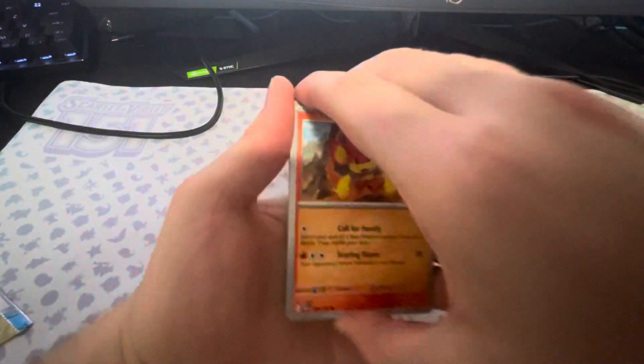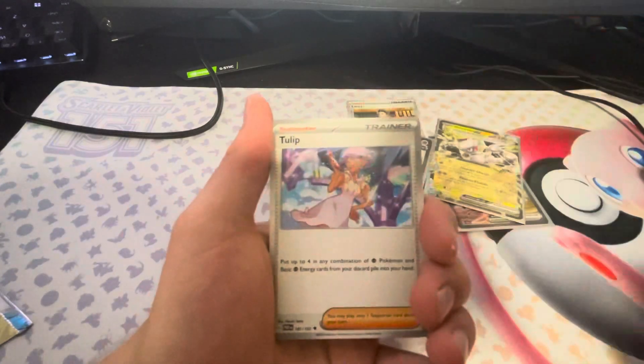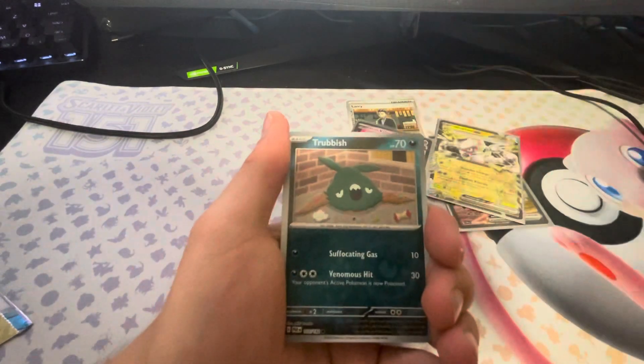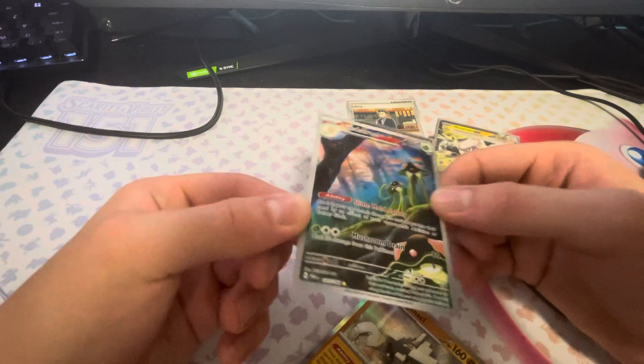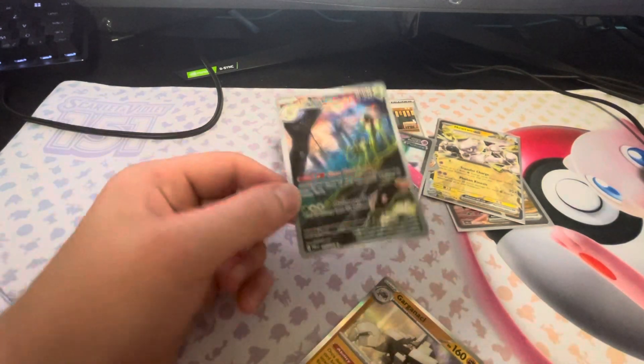Last pack. Last pack magic, maybe. Got a Wiglet, Gligar, Billpug, Tulip, Chantel, a Trubbish Reverse. And we did get a Toad Skrull Character Rare in our last pack! I already do have this, but we got a Character Rare.